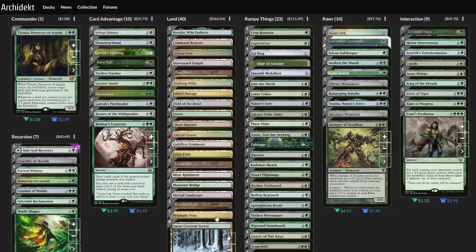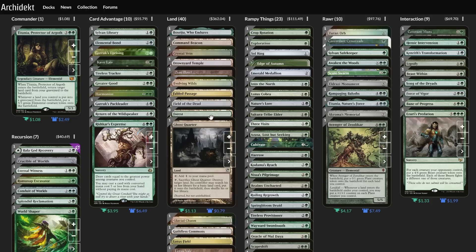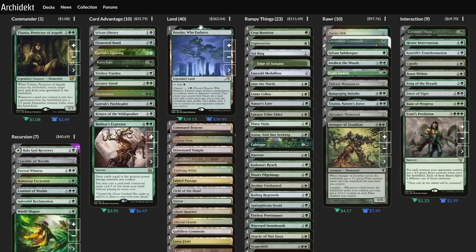So playing more fodder instead of more payoffs can also indirectly teach a good lesson about restraint. In my own landfall decks, I've often gone for a minimum of 40 lands, and even if it's heart-wrenching not to play some of those really cool payoff cards,